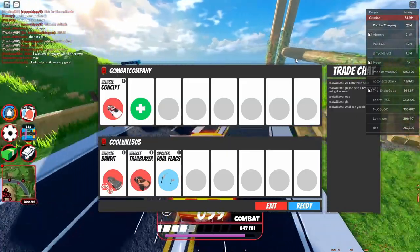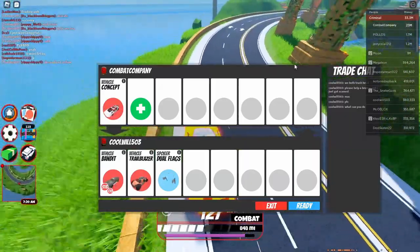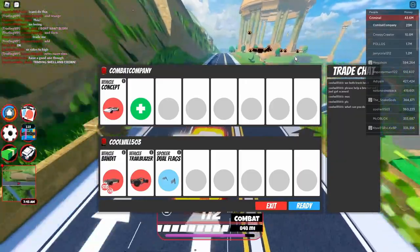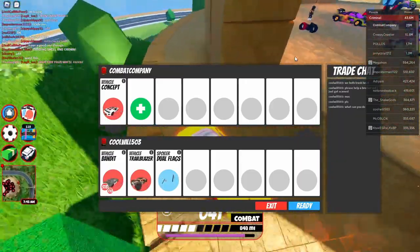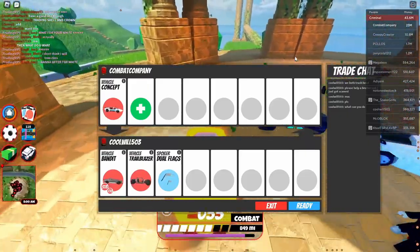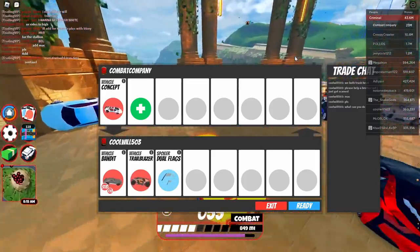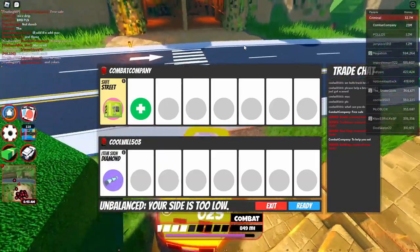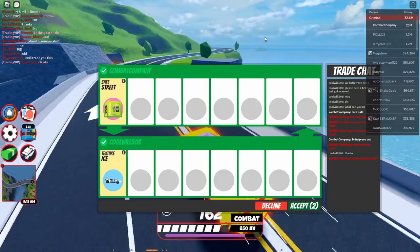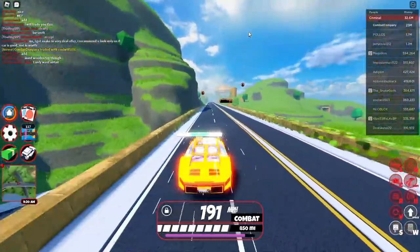He's also throwing in the Dual Flag spoiler - that's an insane W. The Concept still gets crazy trades in 2023. If you have a lot of money in Jailbreak you could get a bunch of Concepts and get yourself a lot in trading. The Dual Flag spoiler has to be at least 500k - it's one of the first spoilers I remember getting by pushing the soccer ball into the goalie net. I'll have to decline this trade since I already have all these items. I'm going to give this guy a free save though - I feel bad if he really did get scammed.